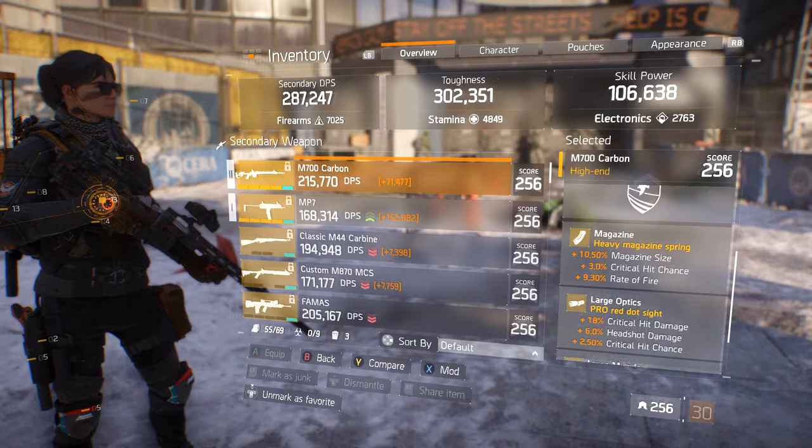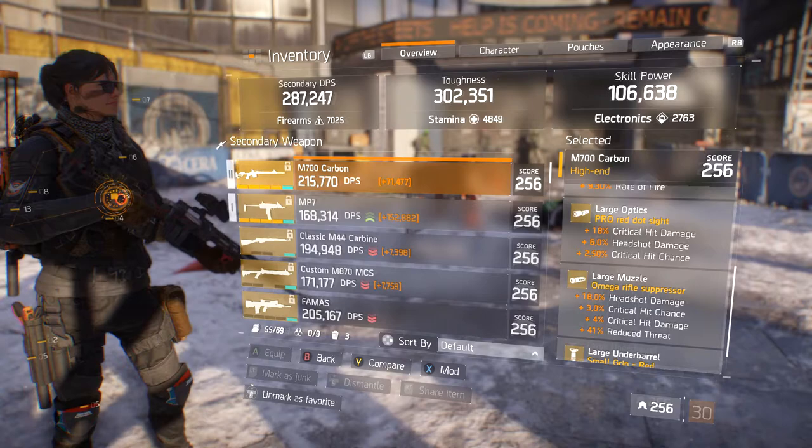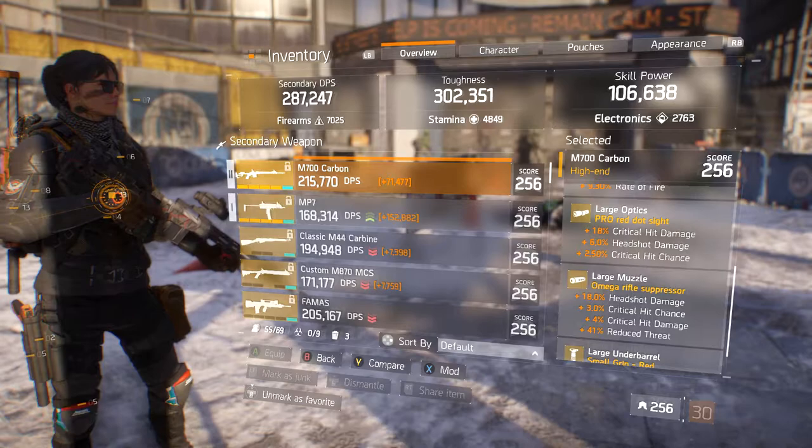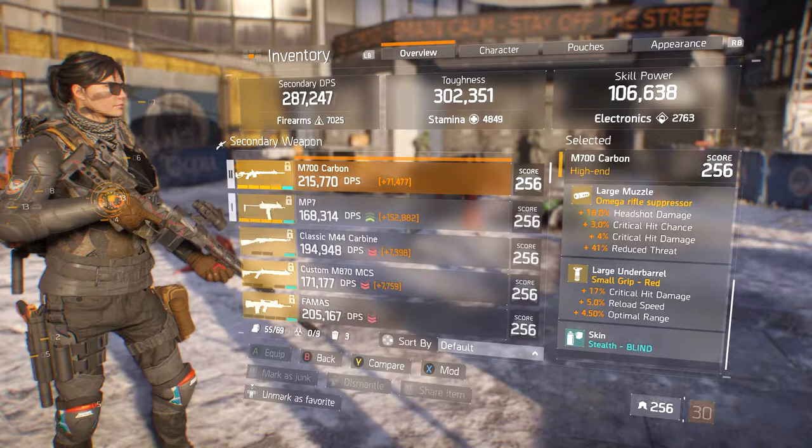For the mag I'm running 10.5 mag size, 3 crit chance, and 9.3 rate of fire. For the optic I need to get a headshot one but I still need to find one — right now I'm running 18 critical hit damage, 6 headshot, and 2.5 crit chance. For the muzzle I'm running 18 headshot, 3 crit chance, 4 crit damage, and 41 reduced threat. For the underbail I'm running 17 critical hit damage, 5 reload speed, and 4.5 optimal range.